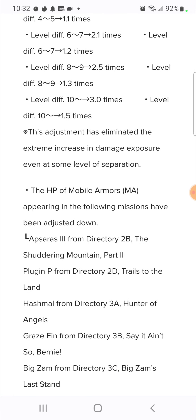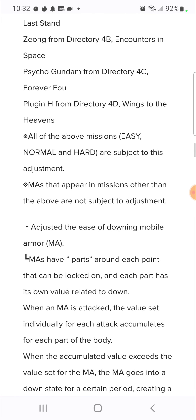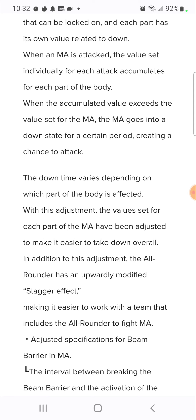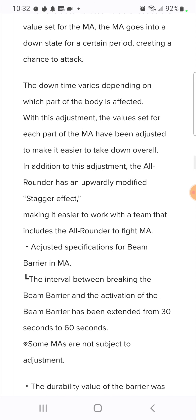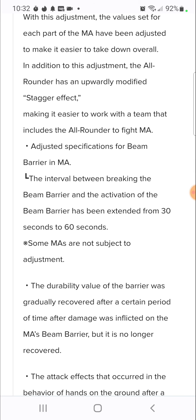The HP of mobile armors in certain missions has been adjusted down - no more hardships, so you'll have an easier time. They also adjusted the ease of downing mobile armors by hitting parts continuously. The all-rounder's stagger has been upwardly modified making it easier to fight mobile armors as a team. The beam barrier specification for mobile armors has also been adjusted - the interval between breaking the beam barrier and its reactivation has been extended from 30 seconds to 60 seconds.